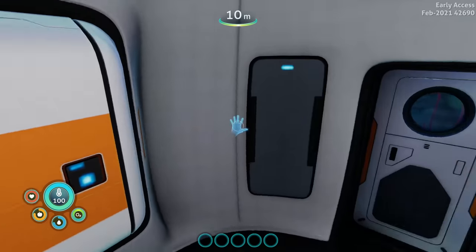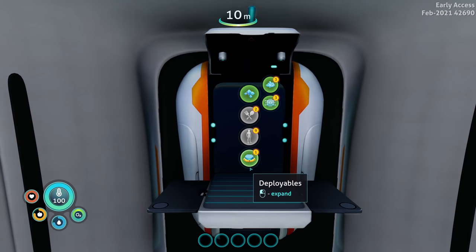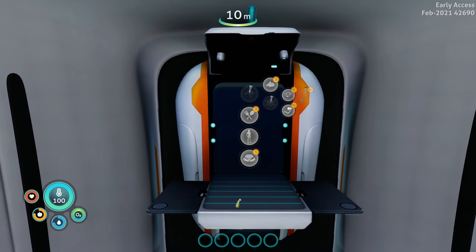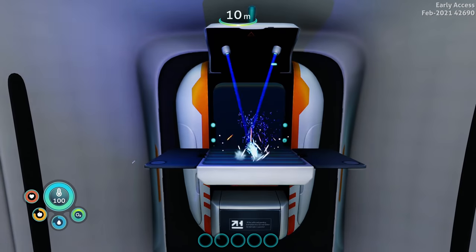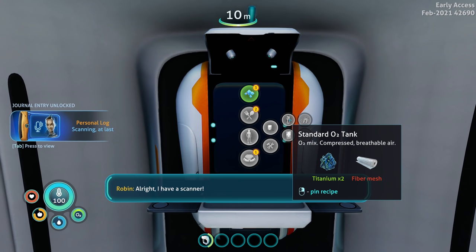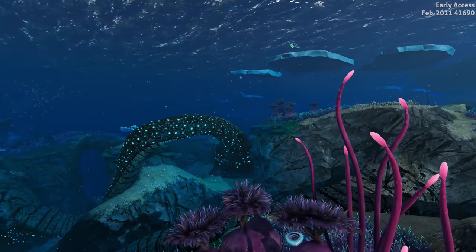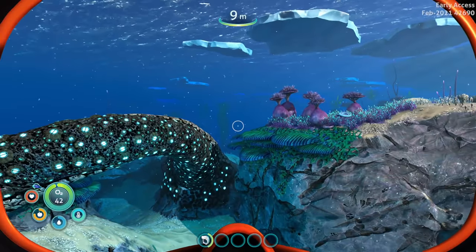Let's grab some resources and get a scanner going. Personal equipment - I need an oxygen tank, we need some fiber mesh, tools, a scanner, a battery. Battery - there it is. Oh, we don't have Easy Craft - I miss Easy Craft. Let's get the scanner going. For fiber mesh we're gonna need creep vine, for silken rubber we're gonna need creep vine seed clusters which are over here hopefully. God this game looks good.